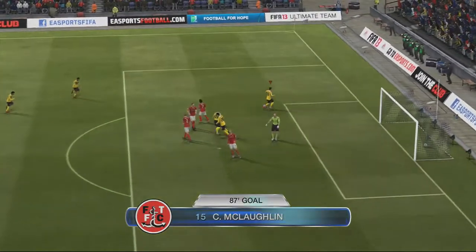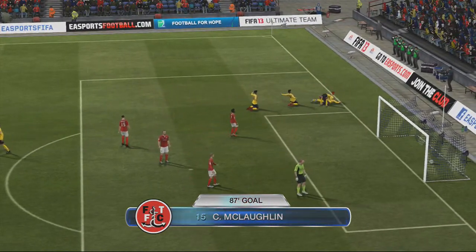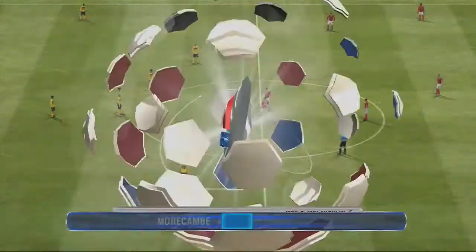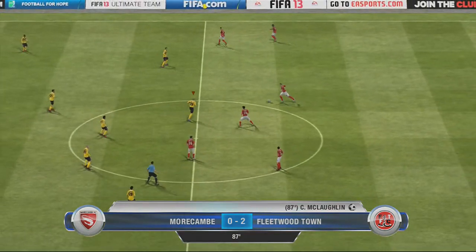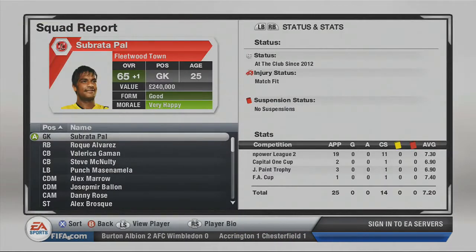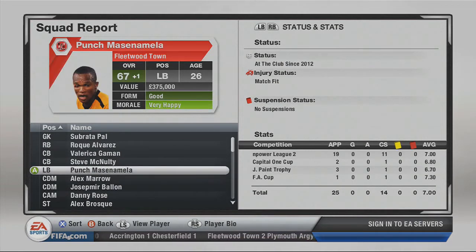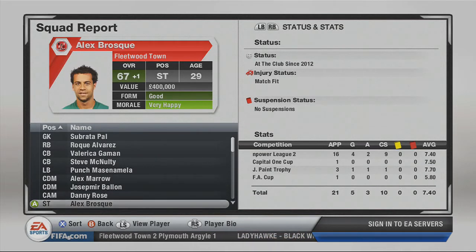In the 85th minute Conor McLaughlin gets the ball and smashes it into the back of the net — his 2nd goal of the game in the 87th minute, and that's his 5th goal for us now, which is pretty good for a right back. He's quite young as well. I should really be using my regular right back, but Rocky Alvarez is 16 and 62 overall, while Conor McLaughlin is 21 and 64 or 65 overall. I think Rocky Alvarez will improve more, so I'll keep Conor McLaughlin as cover for the right back position.